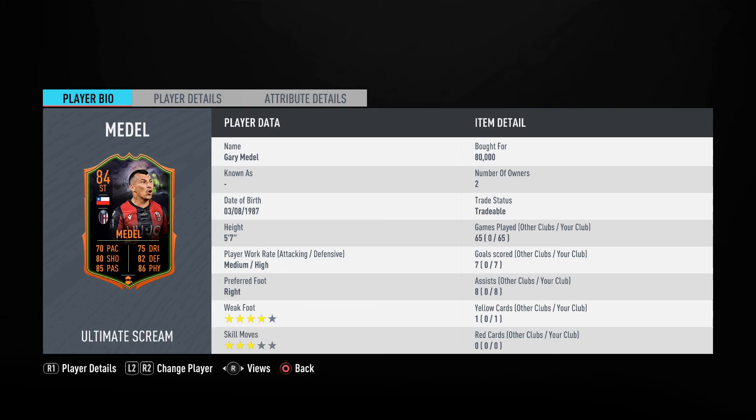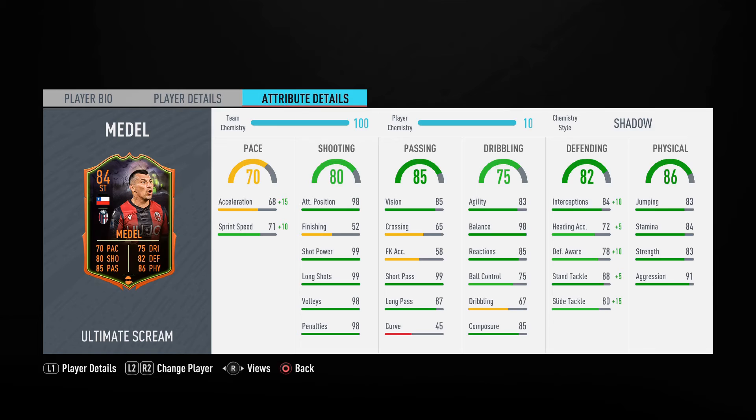He's a little bit slow, his dribbling's not great, but he's got 82 defending, 86 physical, 80 shooting, and 85 passing — all really well rounded. When you look at the in-game stats he really excels. His pace is a little low: 68 acceleration, 71 sprint speed — not the best, but with a Shadow easily good enough. His shooting is immaculate: 98 attack positioning, 99 shot power, 99 long shots, 98 volleys, 98 penalties.